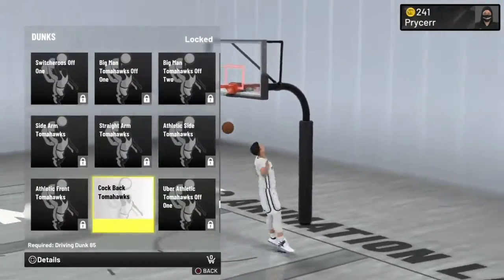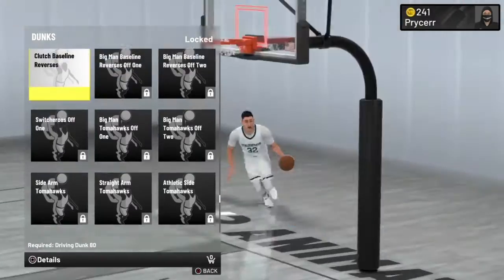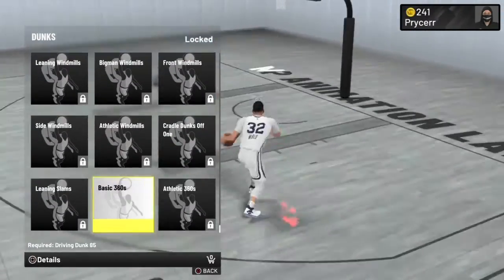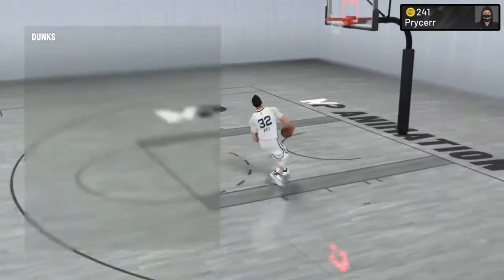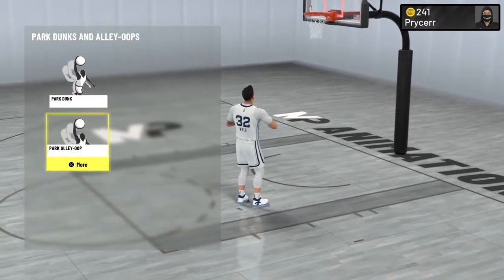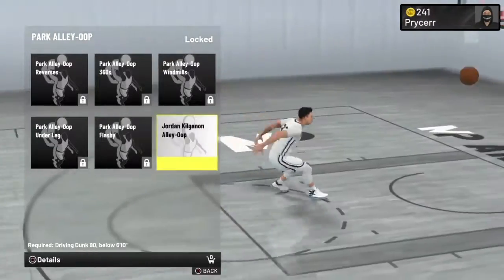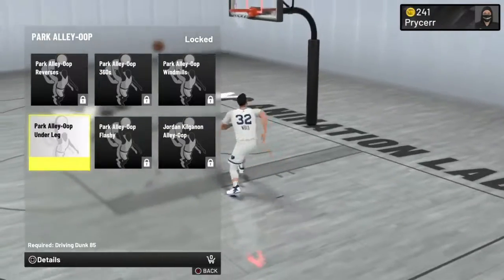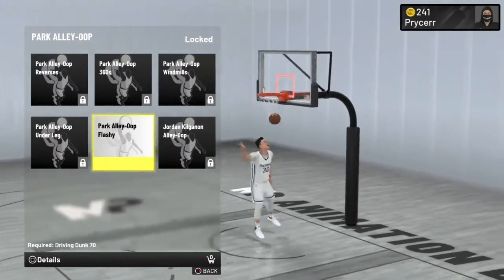Get switcheroo right here - those help you, they stop you from getting blocked. If y'all want to get 360s, you can if you want to be flashy, but don't prioritize those over park dunks. For the park alley-oops, just get whatever one you can get.